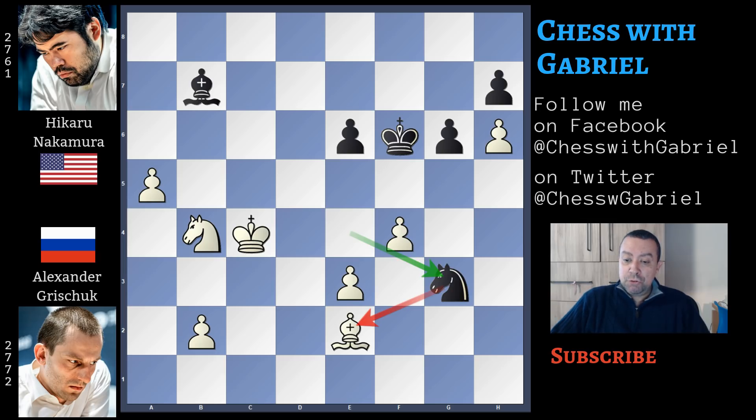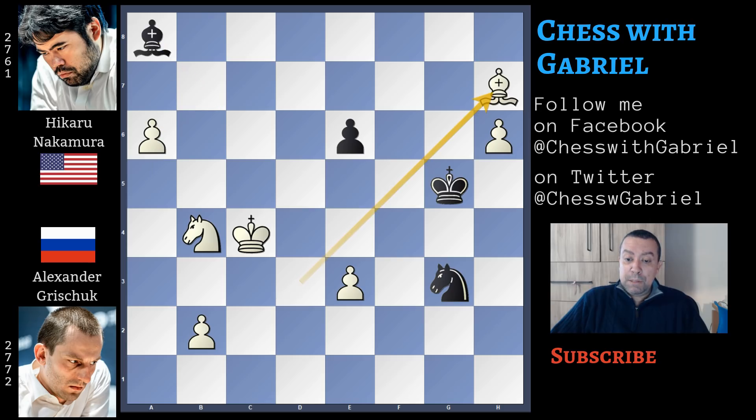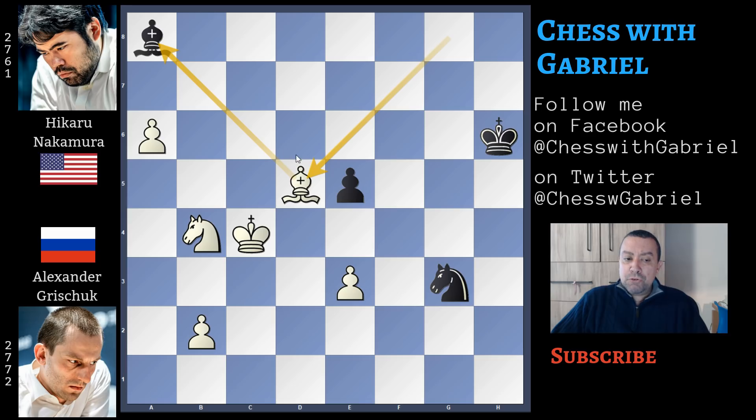Knight captures on g3 attacking the bishop, bishop to d3, and here comes g5. But after f captures on g5 check, Nakamura resigns. The king captures on g5, here comes a6 attacking the bishop — the bishop will probably move to a8. Bishop captures on a7 and king captures on h6. But bishop to g8 is a great idea because if the pawn advances, or even if the pawn doesn't advance, this pawn is lost and the bishop can freely move on this diagonal. After e5 there is bishop to d5, supported by the knight and the king. This bishop will be exchanged and the a-pawn will promote to queen, winning the game.